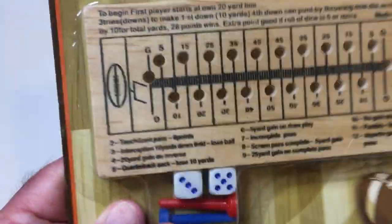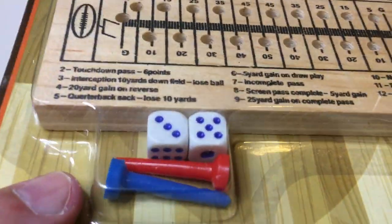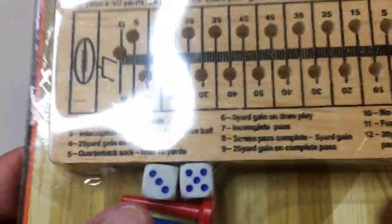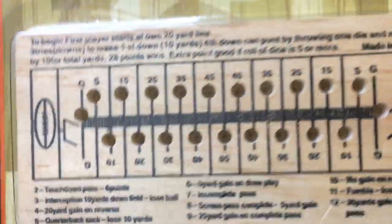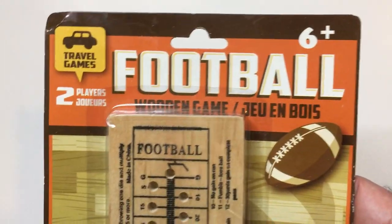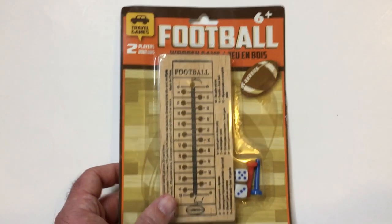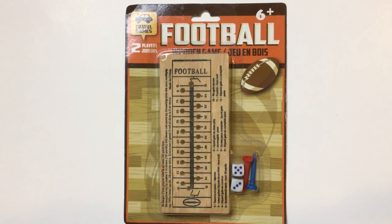Like I said, it's not too bad of a game for a dollar. Worst case scenario you get two dice with rounded edges, which is always a plus — so they roll better. And two generic markers that you could use for something else if need be, although they're pretty thin and really generic looking. So that is Travel Games Two Player Football. Thanks for watching Triple R. Have a good day or night wherever you are.